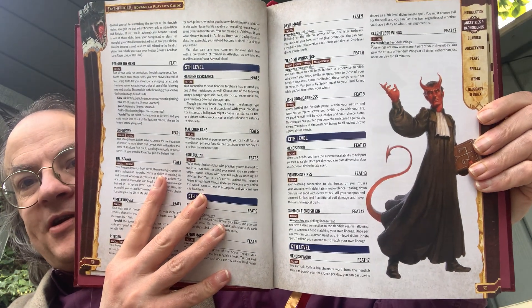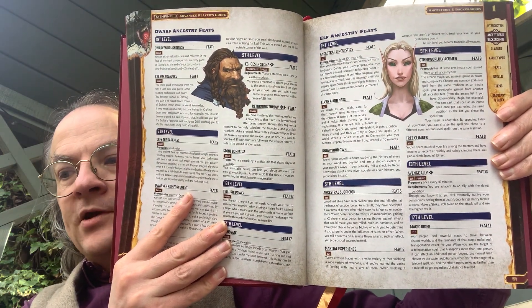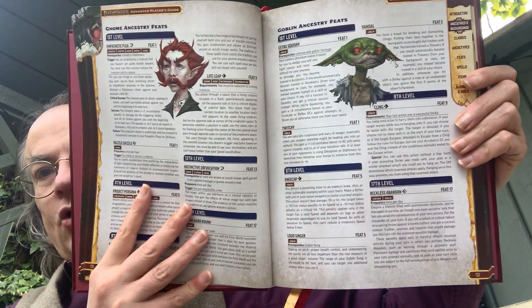Looking very demonic but dressed smartly in the preacher's robes. We have more ancestries for the core ancestries from the main rulebook — so Elf, Dwarf, Gnome, Goblin, and more.